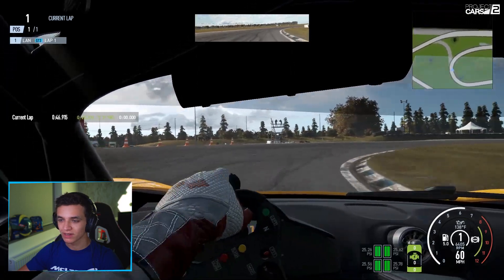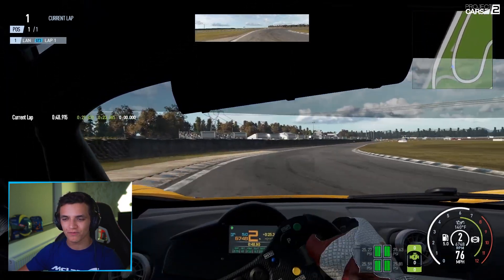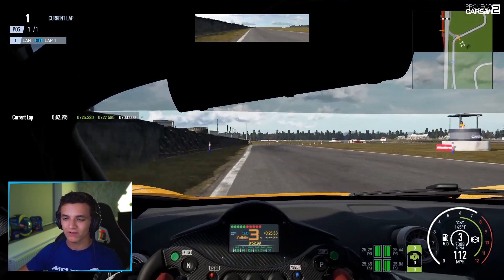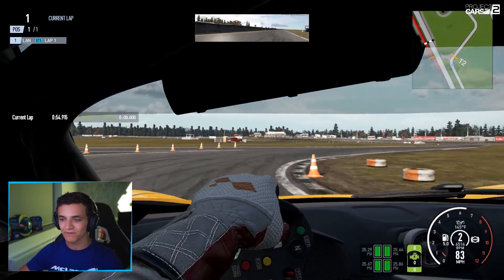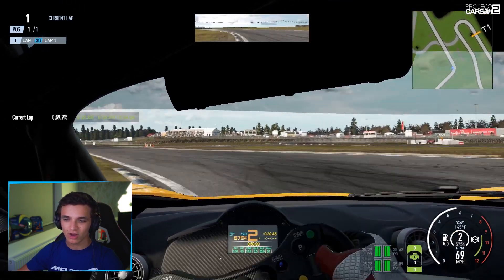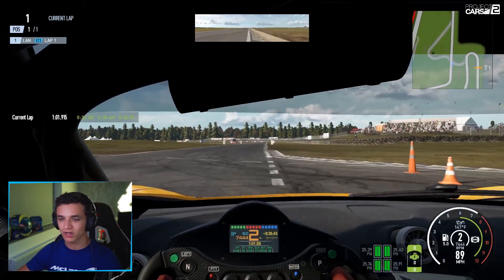180 degrees. Down the gears — a little bit early on throttle from me. As you can see, a little bit of oversteer on the exit. Into this quite fun fast right-hander, flick it in, use all the track width, back over to the other side. Staying in second gear over the inside kerb, using all the exit kerb.